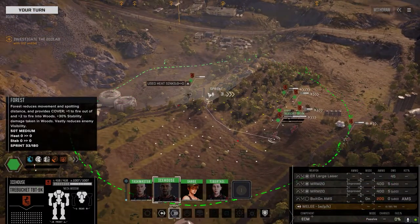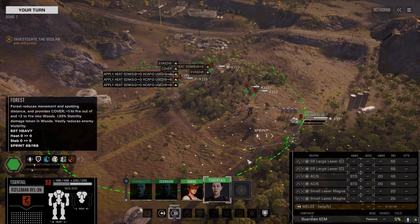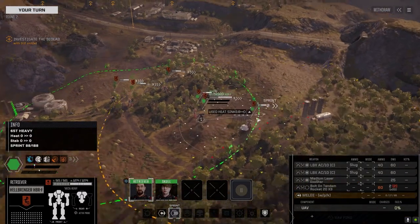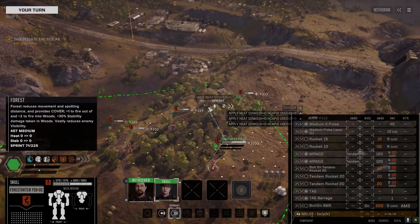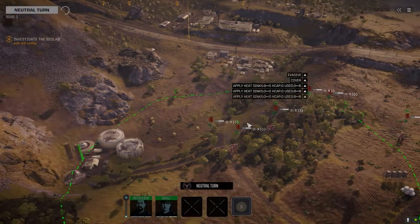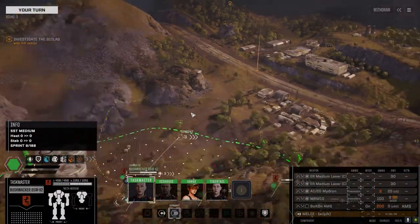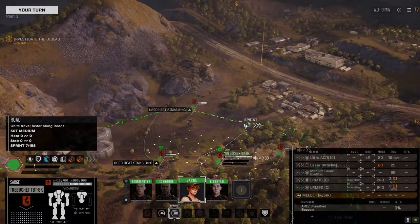We've got both Trebs, and I gave Skull back the Fire Starter. Let's put you here. LVX is up this way — position confirmed. So this could go one of two ways: it could be the turrets that are against us. Is there turrets? Nope. Could be nothing, could be drop pods — who knows. Let's just push straight in and take this.